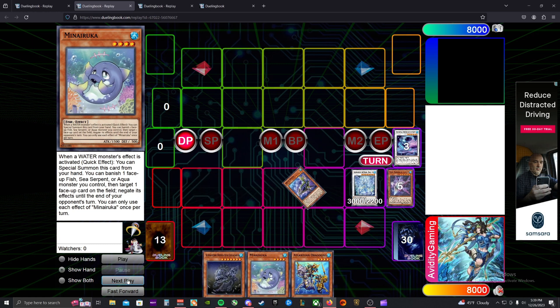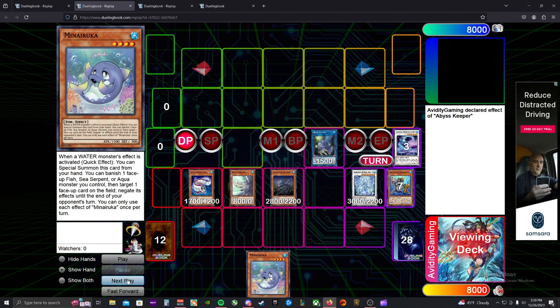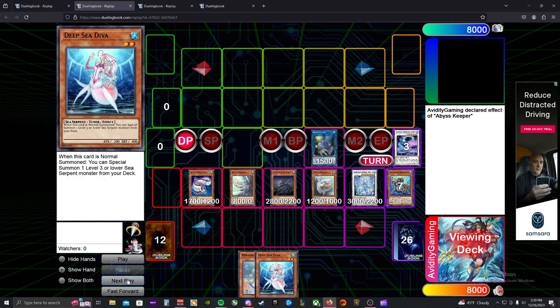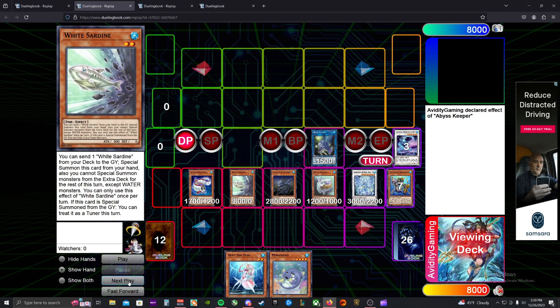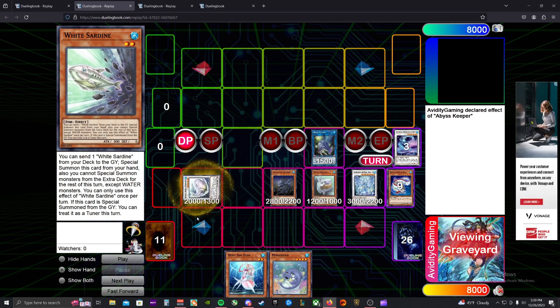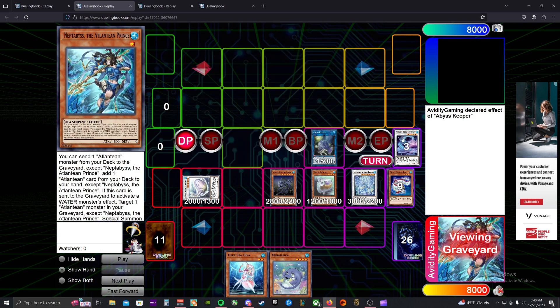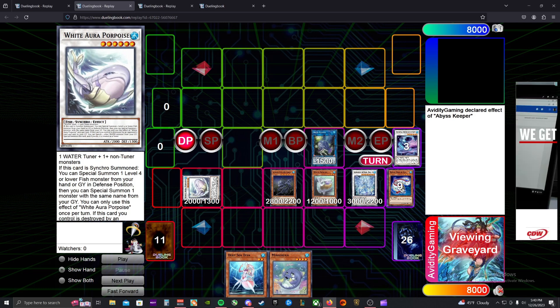We synchro Diva and Goatee once again into Dragoite, which gets our Goatee search online for Abyss Shark. Abyss Shark specials, adding Ruka. We link off our last two waters to special Abyss Keeper, special Deep Sea King, then trigger the effect discarding Dragoons to special three monsters this time. We get the two White Aura cards because their effects to come back as tuners is relevant here. We synchro Eel and Sardine into a new card from Phantom Nightmare — White Aura Porpoise. When this card is synchro summoned, you can summon one level four or lower fish monster from hand or graveyard in defense position, then special summon one monster with the same name from graveyard — potentially both Sunfishes or both Sardines back to the field, allowing for link climbing and synchro summoning.